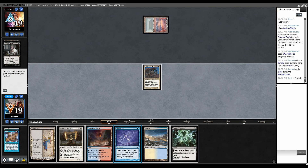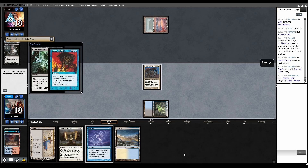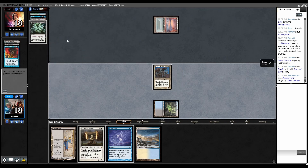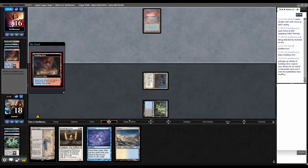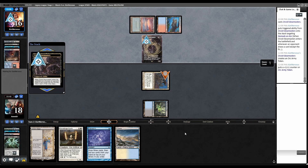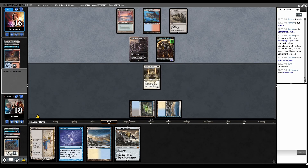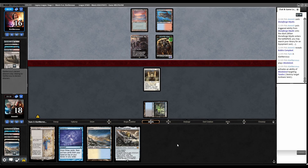The best thing for them to have would be Bowmasters to kill this, so I'll name Bowmasters. Land, fetch Underground Sea. Cabal Therapy — they're going to force that, pitching Ponder. Go to combat, swing. It is just Bowmasters — I should have gone with my first instinct and flashed back Cabal Therapy. Play Stoneforge, trigger, go grab Cauldra. Over to them, Wasteland — they waste the Tundra. No attacks. We have another Tundra so it's fine. Activate, put Cauldra into play, trigger, go to combat, swing — they take five, go to 11.